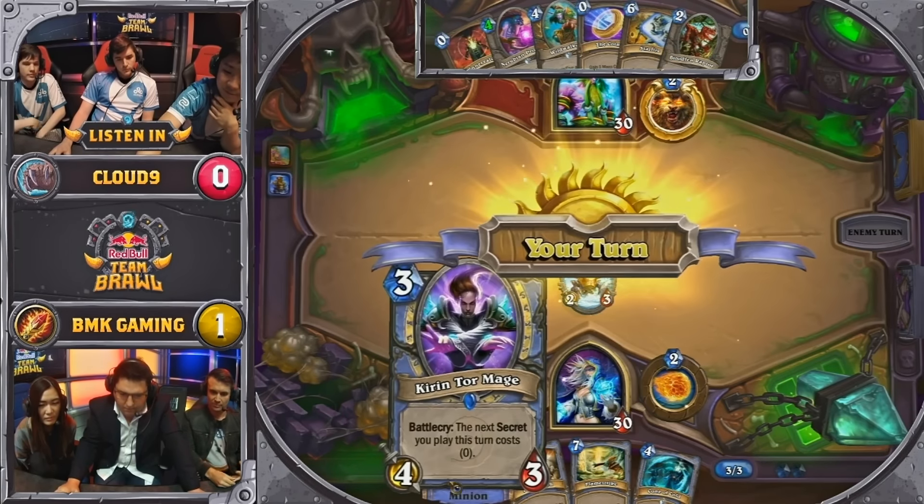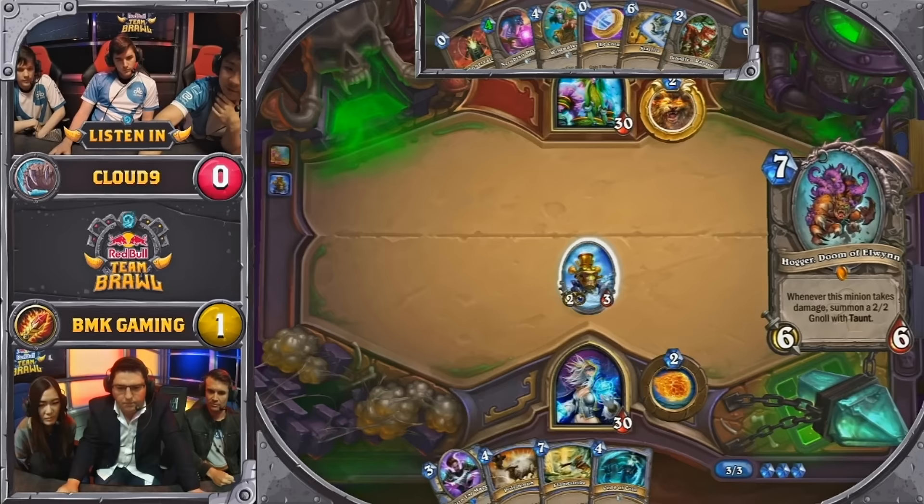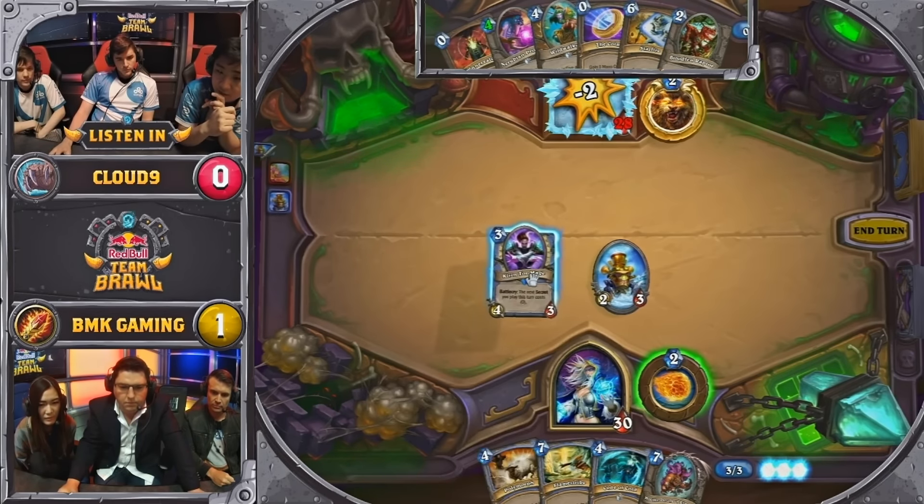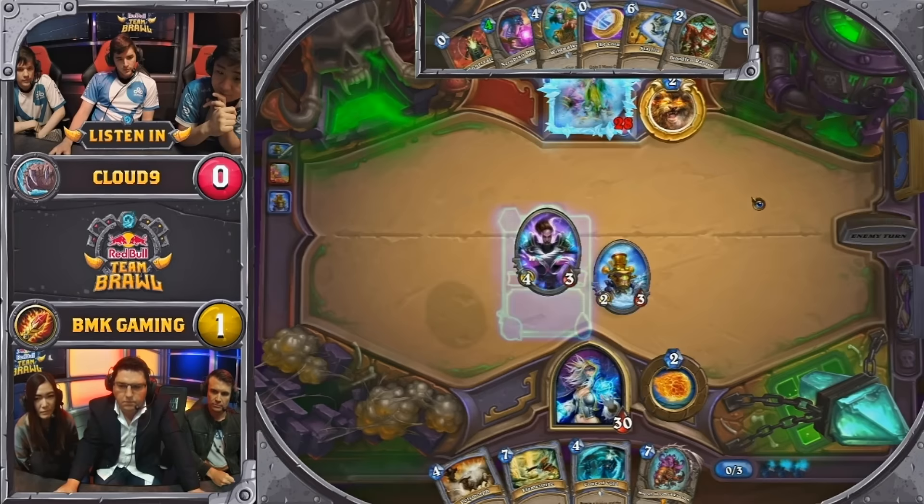We could probably play these together with Innervate, because it's really important for this not to die after a trade. This becomes a 3-5? Yeah, it's not bad — a 3-5 and a 4-4.